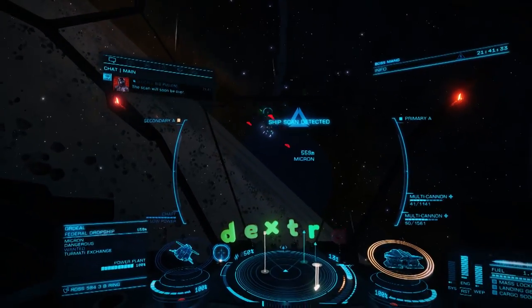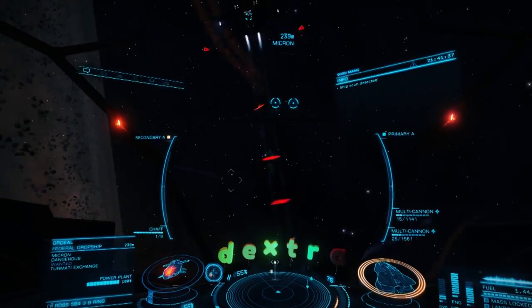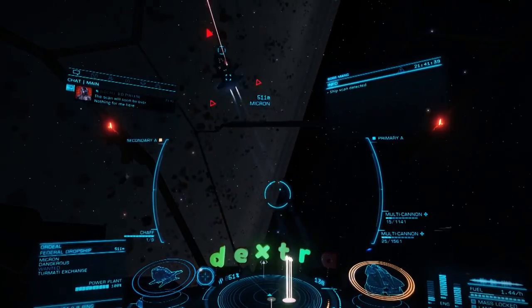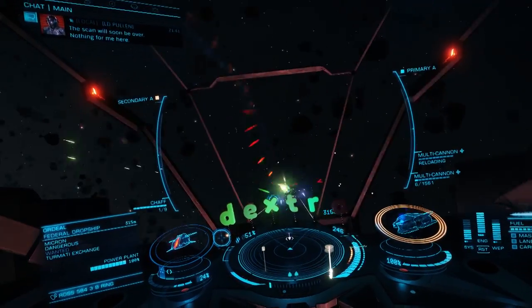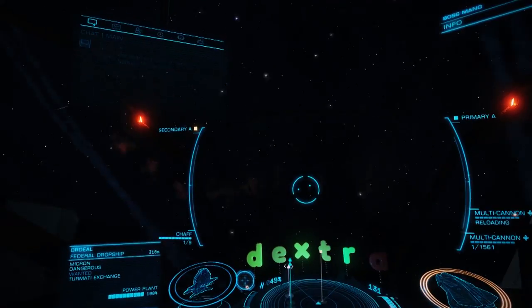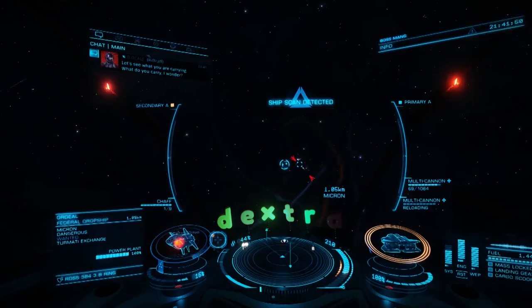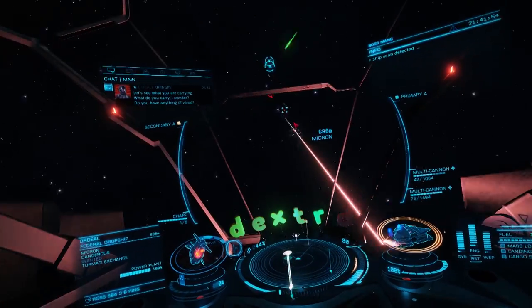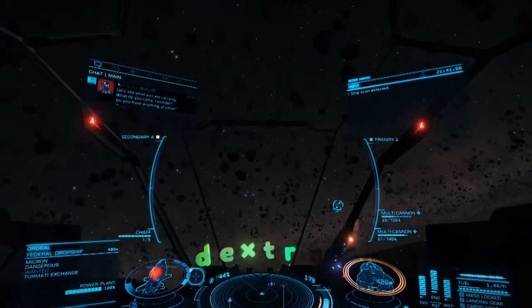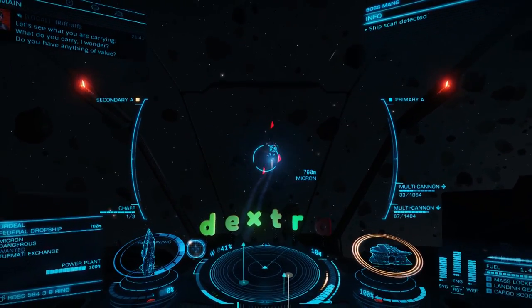Much like the Viper Mark III, this is a ship that should not be missed by commanders who enjoy bounty hunting and PvE combat. And much like the Viper, this is a ship that is greatly improved by engineering available from level 1 engineers. As always, I've included a Coriolis link to this build in the description. While you're checking that out, don't forget to like, comment, and subscribe for more Elite Dangerous content.